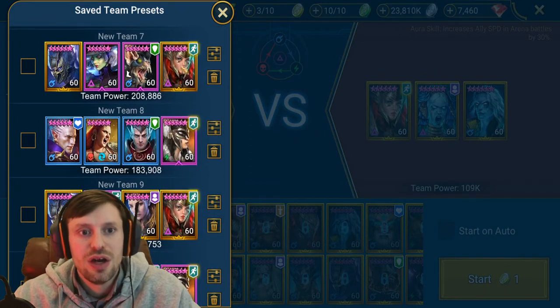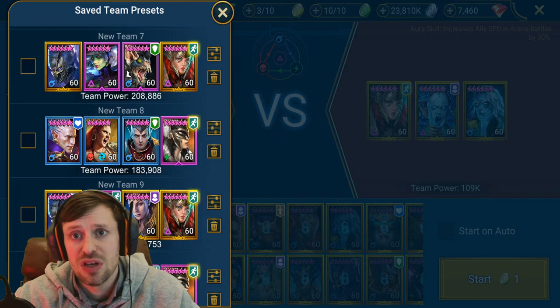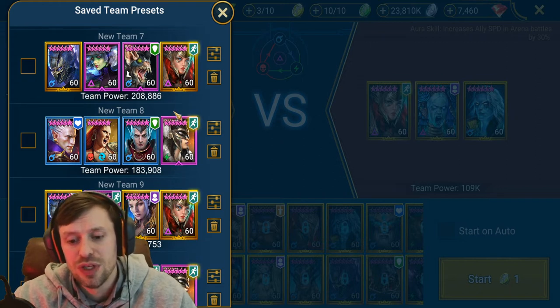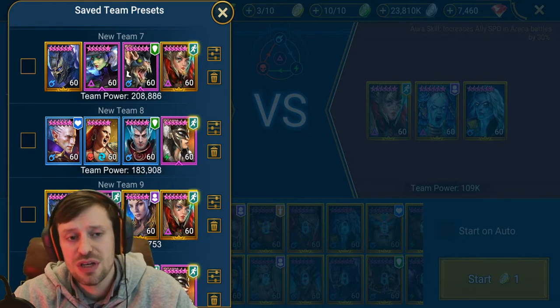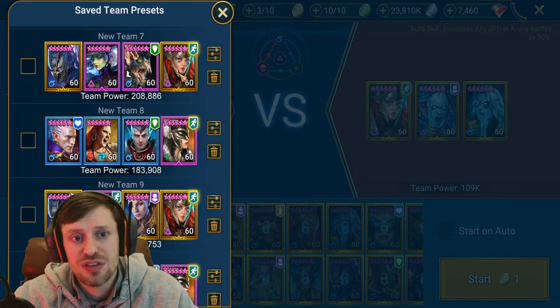I'll go through my more advanced team first and then more free-to-play early-game teams you can use. These teams would be good enough to get you into Gold 1 or even Gold 4. The thing about arena is it's more about gear than the champions you have - it's about synergy and how your team works. First up we've got Arbiter, Seeker, Madame, and Foley.